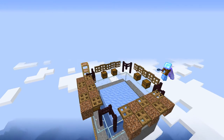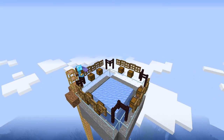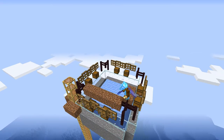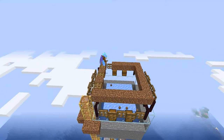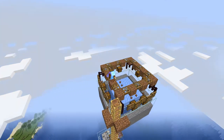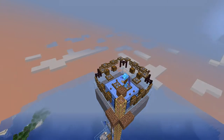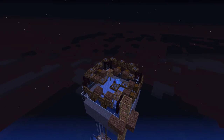Lava is like water as it finds the fastest way downwards and once the flow is established it does not change. As a chest is not a full block, that is the lowest the lava can flow. We just have to ensure that there is no other way to any block further down.